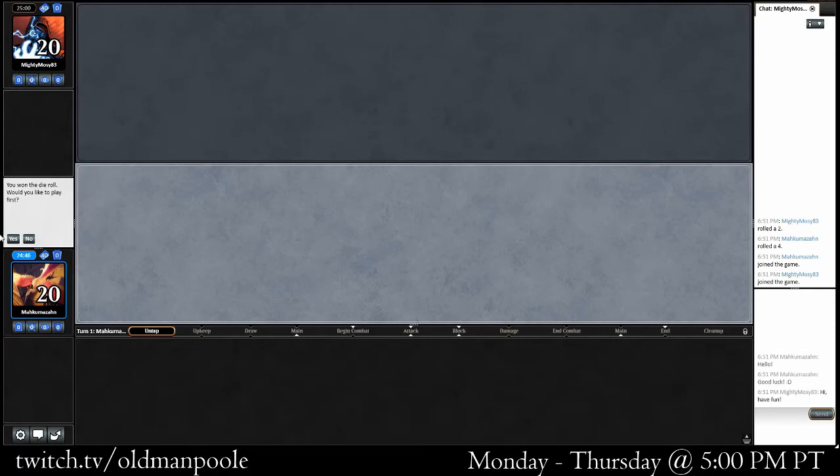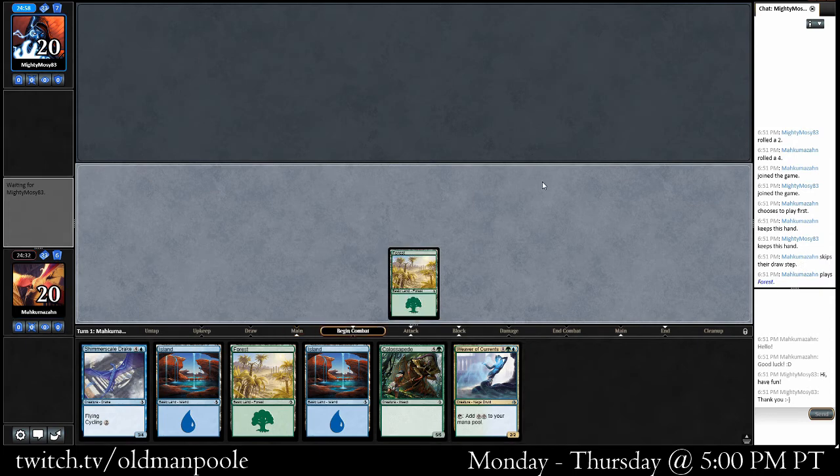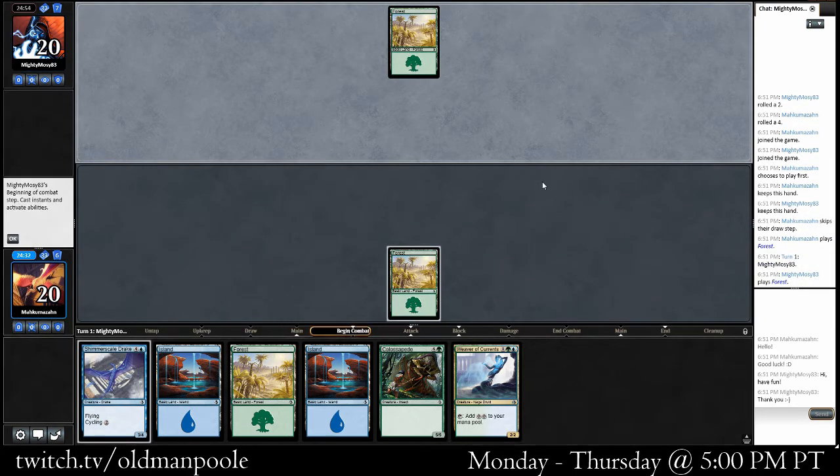Welcome back to match one. This is Old Man Pool. We have won the dice roll, we are going to go first. The hand looks great. We've got a Weaver of Foresight. We're just a little bit slow, but we can play a Claw Speed turn four and that's always going to be pretty good. Let's go ahead and keep. Hopefully we just don't get our face rocked by a red-green.